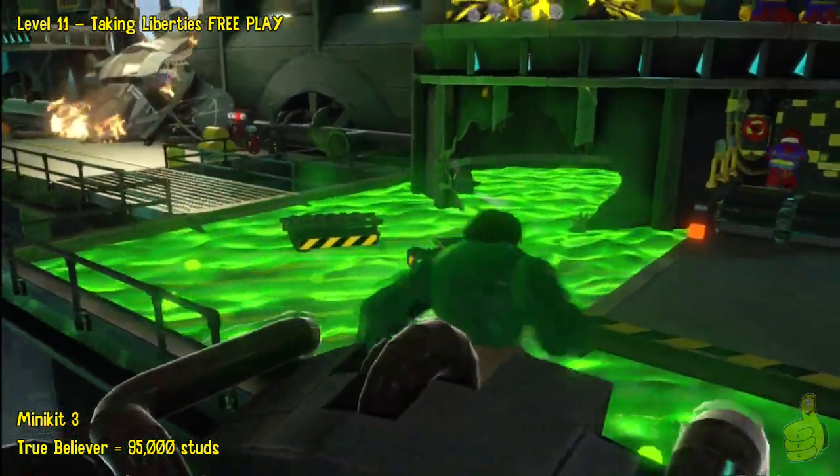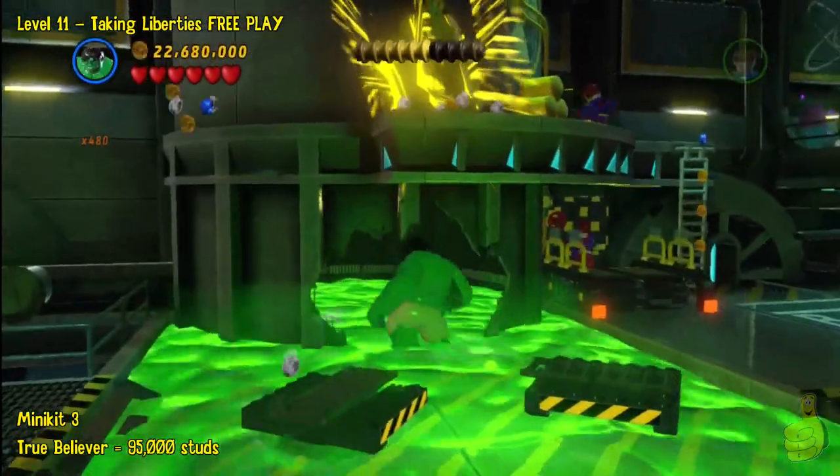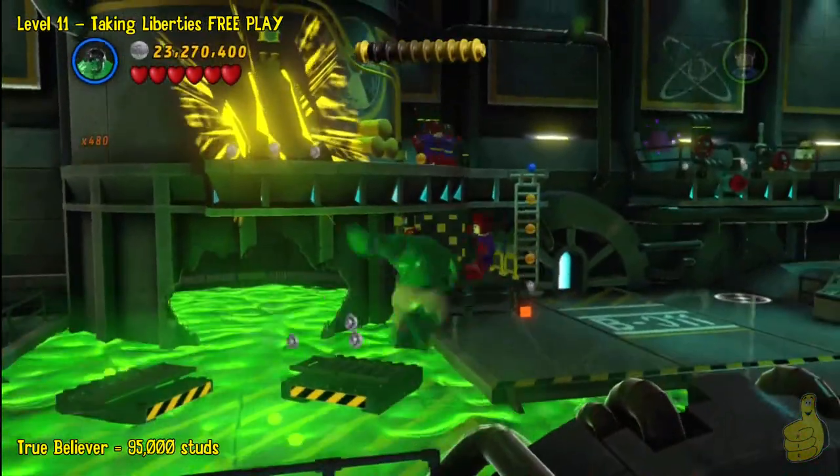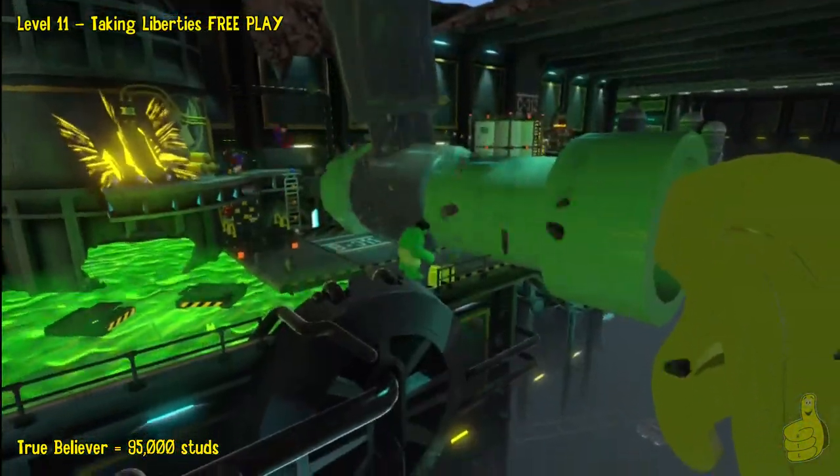We're going to switch to Hulk and go through the green sludge. Once we bust in there, we're going to slide to the left. This is probably a mini kit you grabbed in story, but if you did not, it's creeping in there around the left-hand corner.